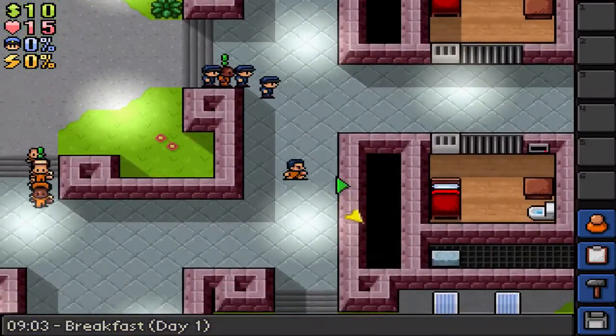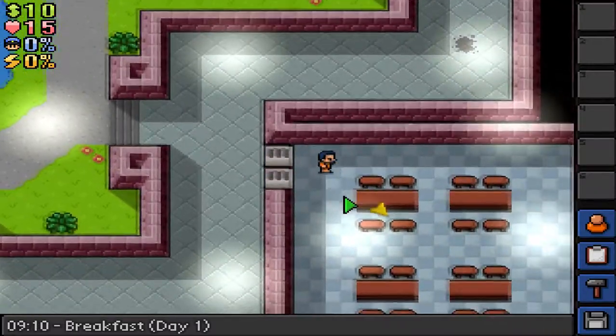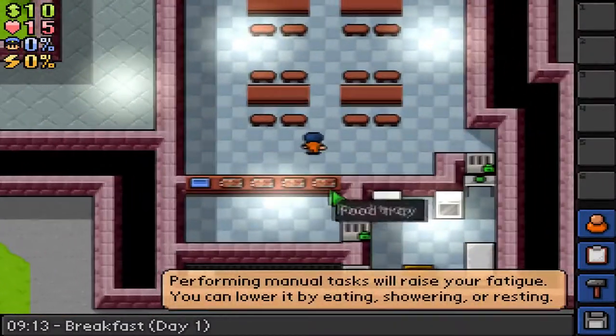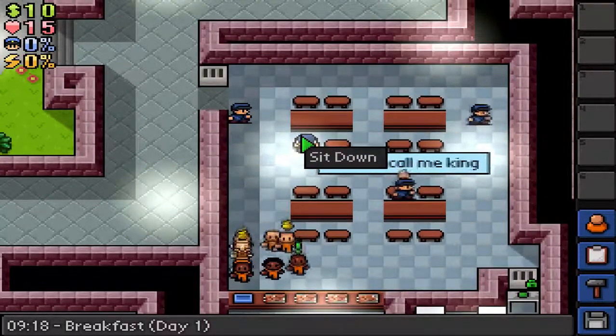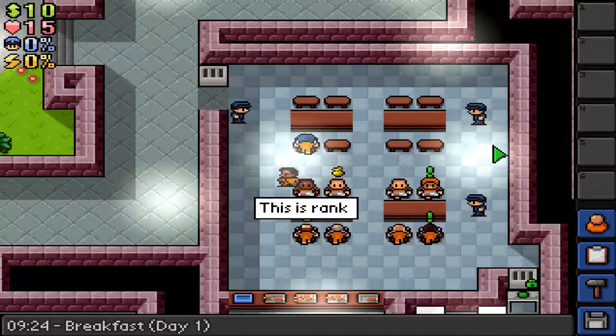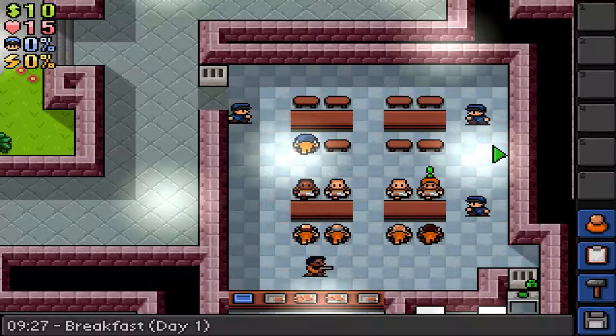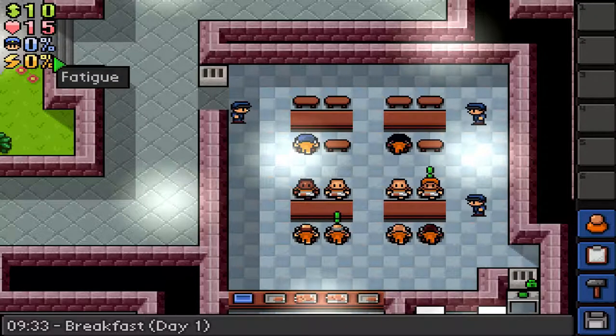It's breakfast. Every day there's a routine — you usually start with morning roll call, breakfast, then probably some free time or exercise time. You come over here, you pick up food, you can sit down and eat. Over here I have cash, health, heat, and fatigue.